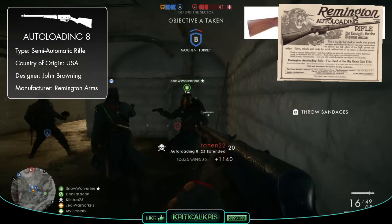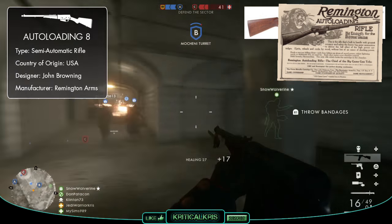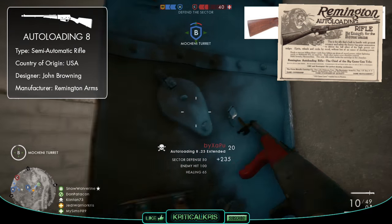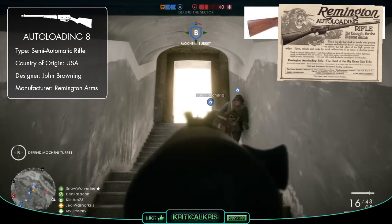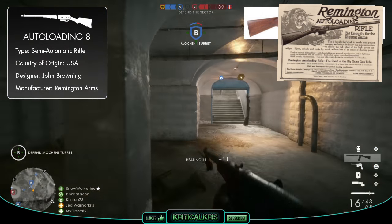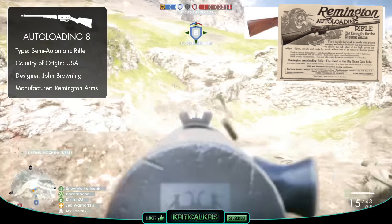The more popular US-made Model 8 wasn't originally created with warfare in mind, as it was initially aimed towards the sports and hunting market. It used the same long-recoil operation as the Auto-5 shotgun, and this allowed it to fire more powerful rounds a lot quicker than other competing semi-auto rifles, making it a very popular choice amongst hunters.